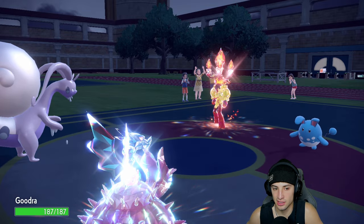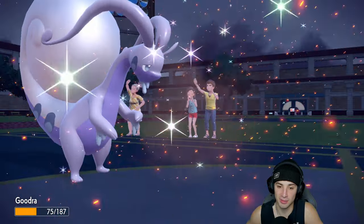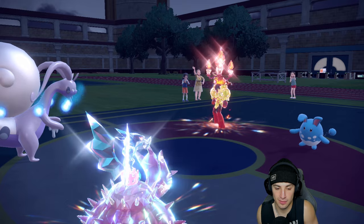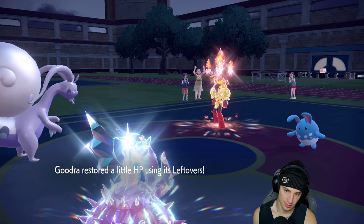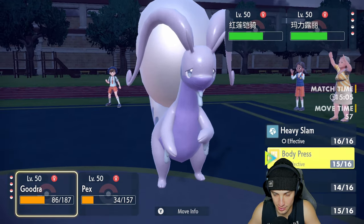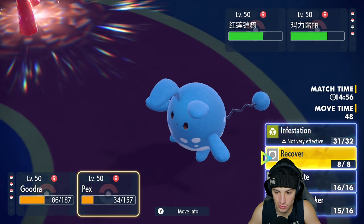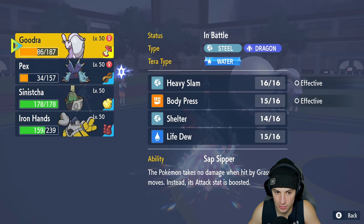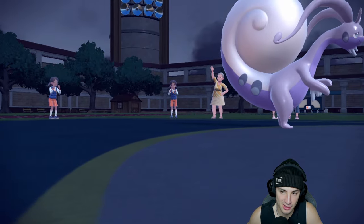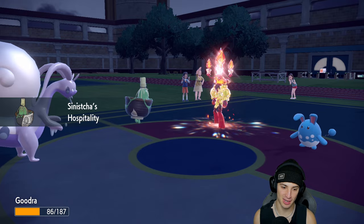Defense dropped, bugs doing their work. Now's a perfect time to swap Toxapex — no doubt. We swap Toxapex out, get some HP for Goodra via Regenerator, and we're back up to HP in the party. Hospitality from Sinisha comes out giving us that 25 HP boost — lovely. Body Press coming out to probably finish them off.